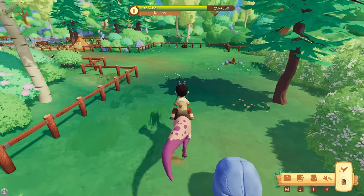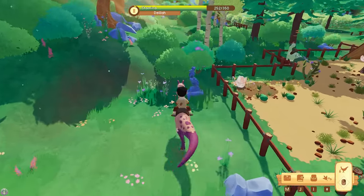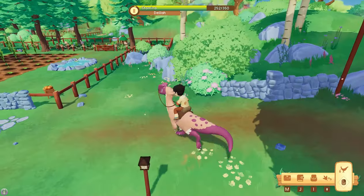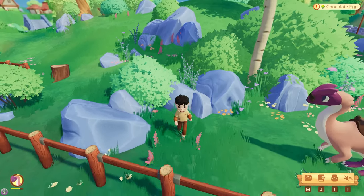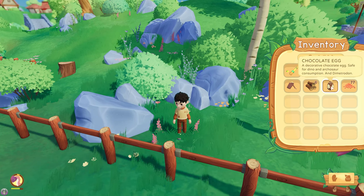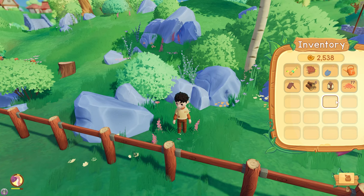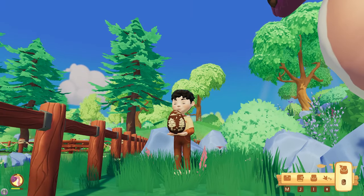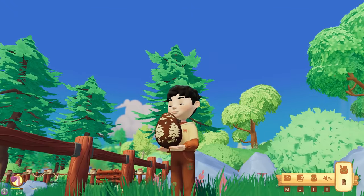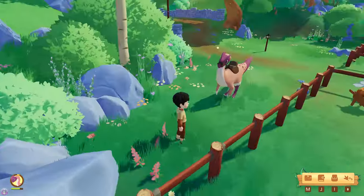Would there be any more up in the hills over here? Can we get through here? That's what we're looking for - there it is! Chocolate egg. Hell yeah, I knew there'd be one! It's a decorative chocolate egg - safe for dino and archosaur consumption. And dimetrodon! Huh, you could have just said dino. I know dimetrodon technically isn't a dinosaur. Easter chocolate eggs - Cadbury's Easter chocolate eggs just slap. That's really cool. There's number one.